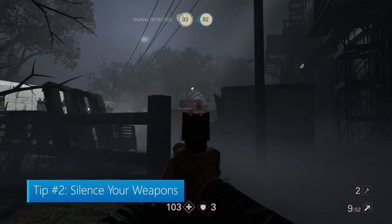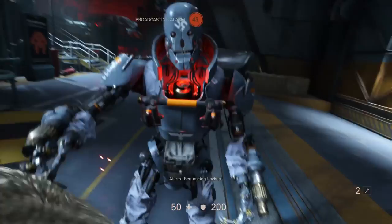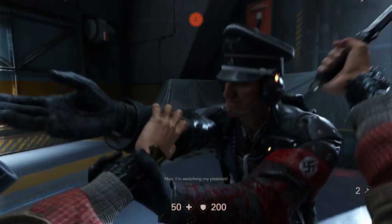Tip number 2: Silence your weapons. Wolfenstein has a unique element to its firefight system that can easily sway the battle in the Nazis' favor. Nearly each battalion in Nazi Filth has a commander, and this commander is equipped with a radio that he can use to broadcast for reinforcements. If the enemy hears or sees you, they will call in additional baddies to take you on, and they won't stop until you take out the commander.